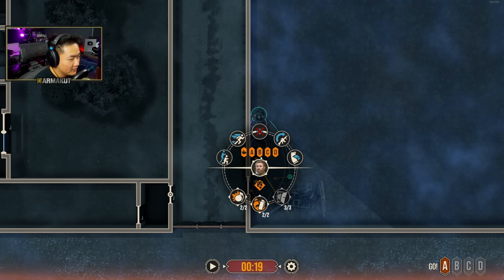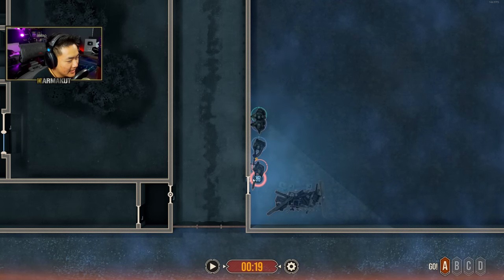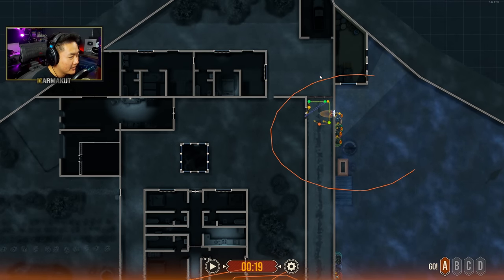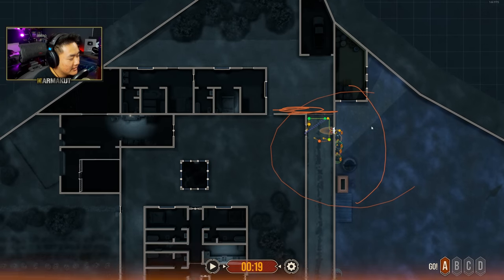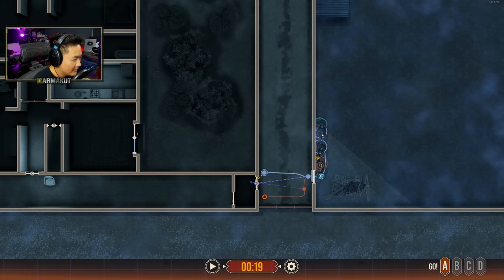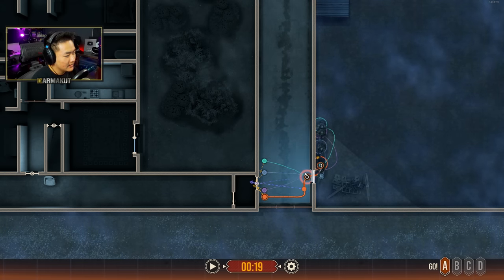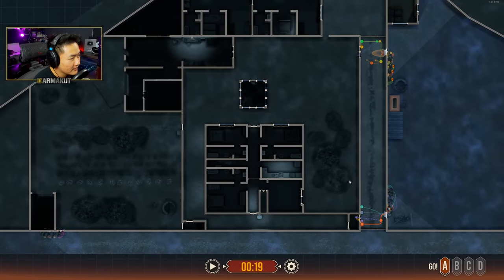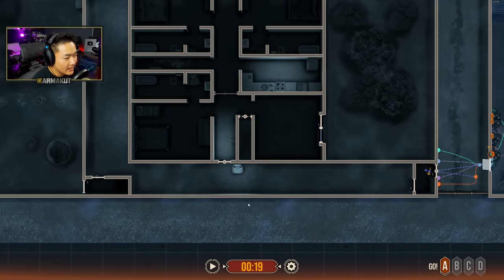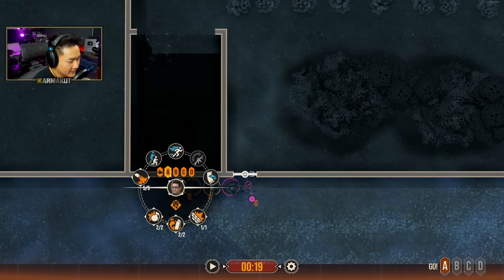These guys are okay to just go ahead and breach even though our marksman is on point — we should be okay. Clear these orders. I'm paying attention to making sure this guy is not first in the stack, but we're going to come through and have these guys rapidly dominate this area. The south guys only need to focus on this corridor right here, because this team up here is a four-man stack — no need to over-saturate this area.